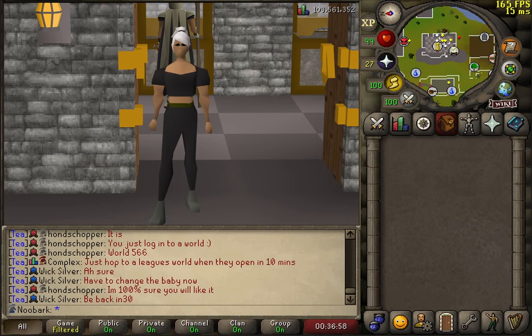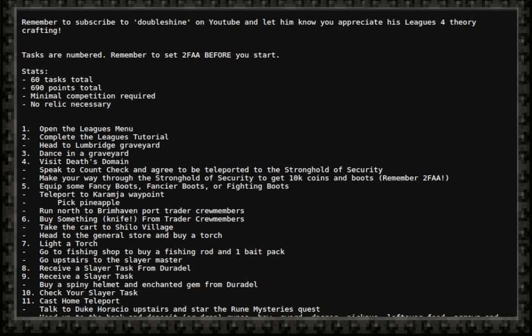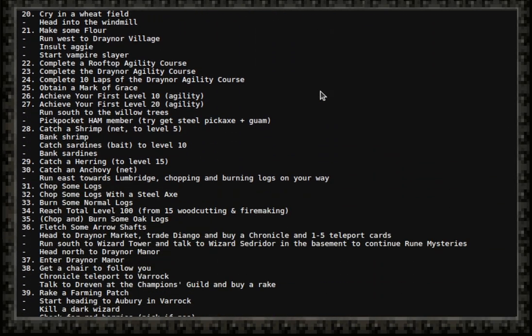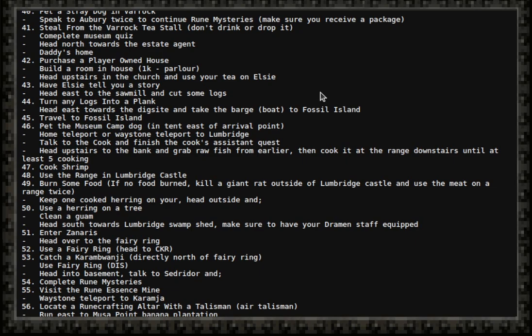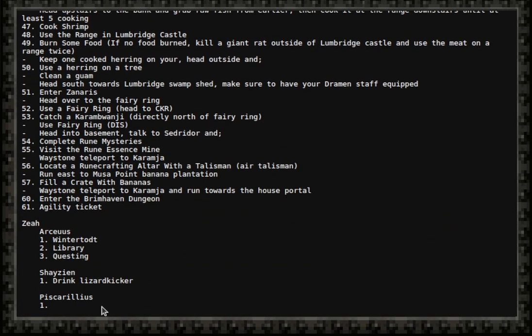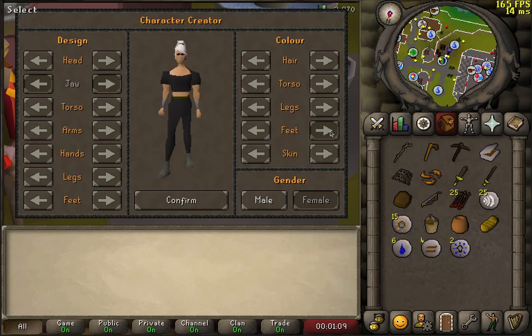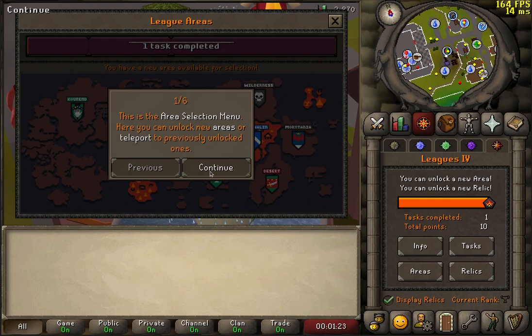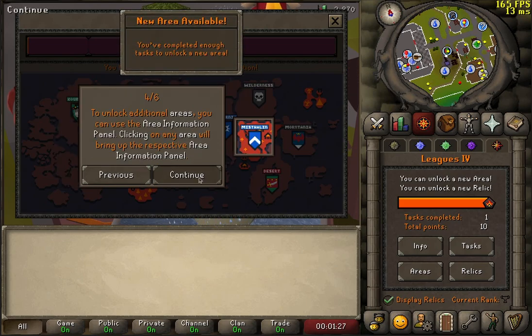I'm going to be using a modified version of somebody's guide that has already been made by a guy called Double Shine. Thanks Double Shine. This is my modified version with a few extra tasks thrown in from Foe's list, catering slightly towards when we go to Zeah for our first region. These are my tasks, these are my areas, which I hope to be unlocking before long.